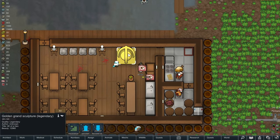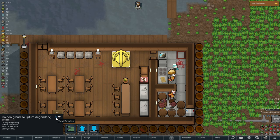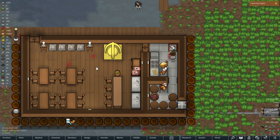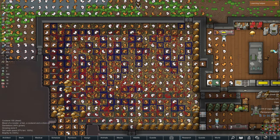While Mr. Cox is doing that, I forgot to mention this statue. It's a golden grand sculpture. The title is O.E. of a Hen. And if we look at the view information, it says: 'This piece is shaped like Richard Mr. Cox Cox, brutally knocking unconscious a hen with passionate rage. Mr. Cox looks triumphant. The work is shaped in hues of black and orange. In addition to that, the subjects are in front of a cauliflower. This depiction relates to the disabling of the hen by Mr. Cox on the 1st of April May, 5501.' Wow. And literally that was the first thing that came up, so I just put it inside of this restaurant — it's very fitting. So while Mr. Cox butchers his chickens and makes carnivore meals, that is what we have to sit here and think about as the dandelions grow in the chicken pen.